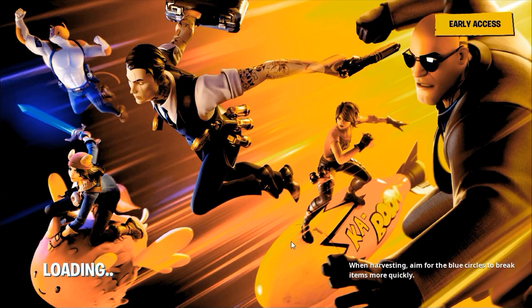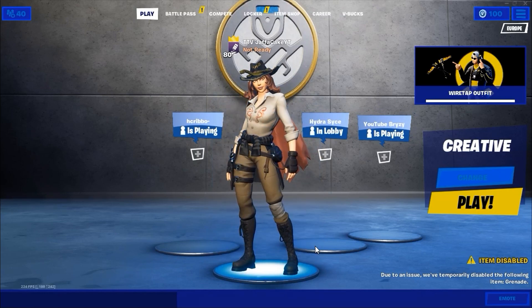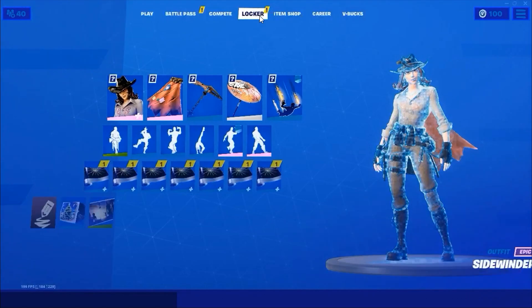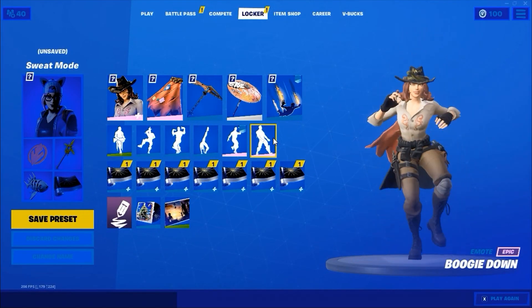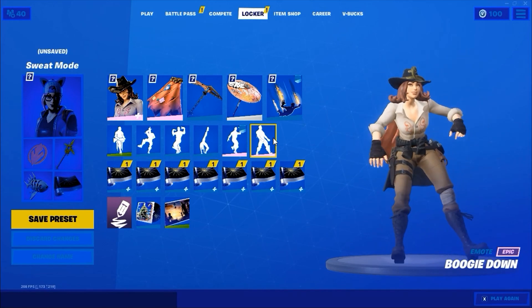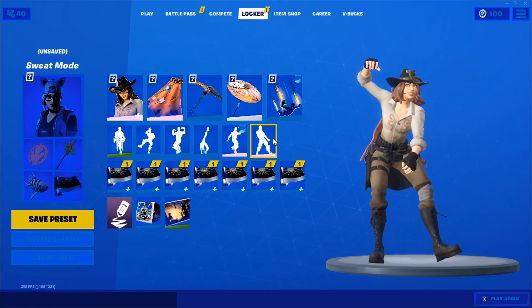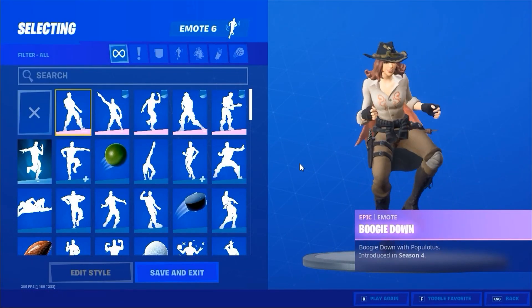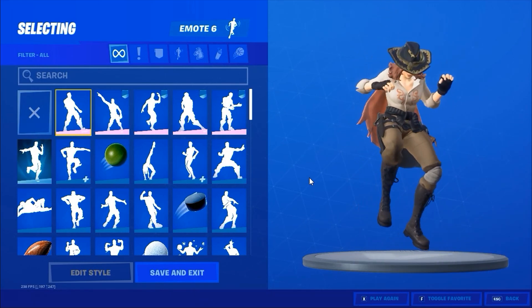I'm going to be showing you the emote on my main account, because I can't be signing in and out — it's just a hassle. What you want to do is head over to Locker. There should be an exclamation mark on top of Locker, and then you just want to go to the emote section — it should show a notification. As you can see, you get the boogie down emote. Comment in the comment section what you think of this emote — I'd like to know your opinion. It's pretty cool, pretty lit — I like it.